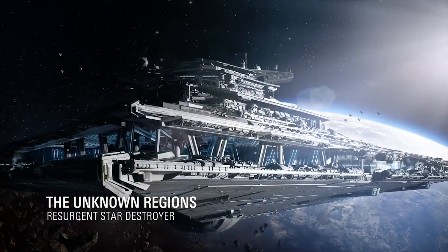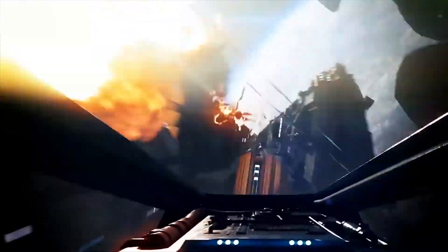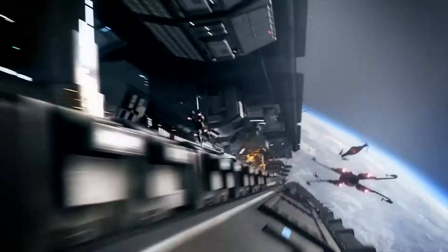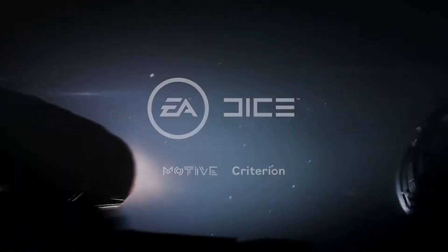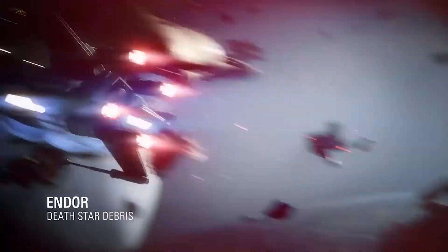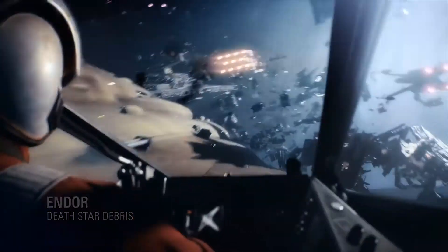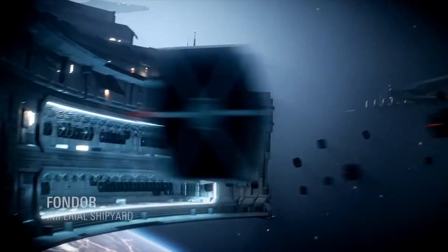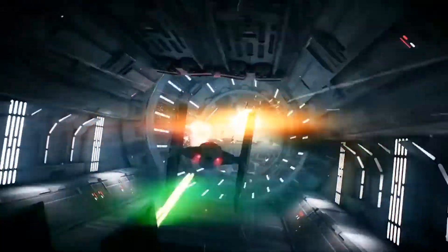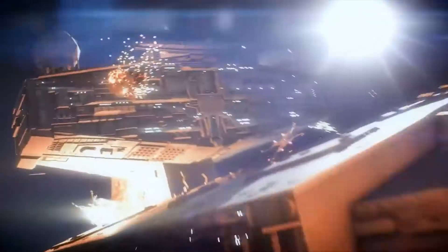So that when you get into the TIE Interceptor, you know hey, I'm the fast agile one that's really good at dogfighting. Or if you get in the Y-Wing, you're going to be quite objective focused and go on bombing runs to really help your team. So we've got three ships per side, light and dark: X-Wings, A-Wings and Y-Wings for the Rebels — a fighter, an interceptor and a bomber. And then for the Imperials, you've got the TIE Fighter, the TIE Interceptor and the TIE Bomber. So you've got a fighter class and a bomber class for both sides.